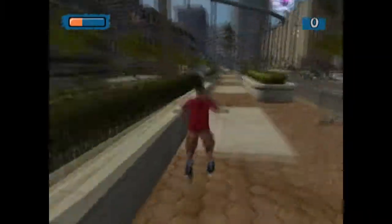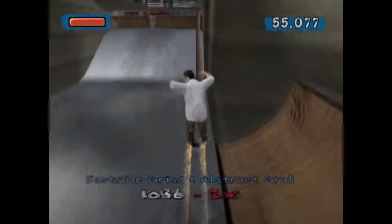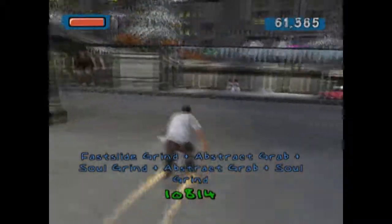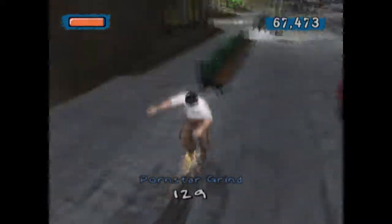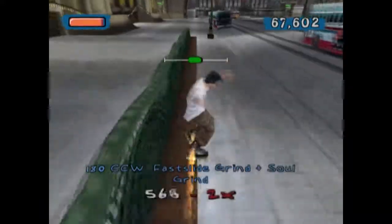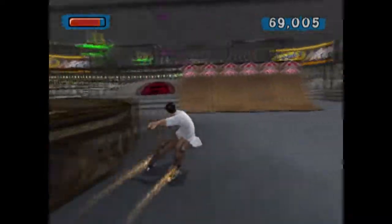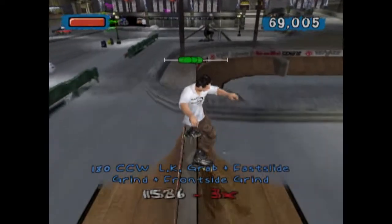The best way to describe Aggressive Inline is to call it Tony Hawk but with skates instead of skateboards. For that time, the game brought something nice to the formula — it didn't have a timer, which meant that you could skate to your heart's content without being stressed out by the clock. You can lose a level only if you run out of juice, but that would require you to stand still and do nothing, meaning you'll only run out of juice if you do it on purpose.